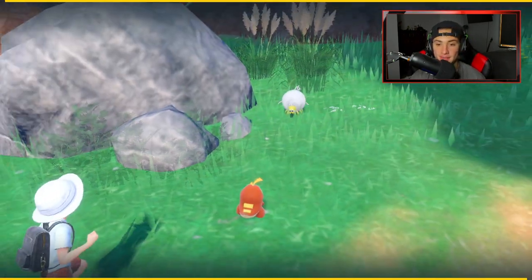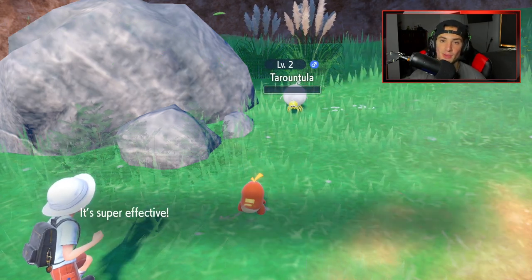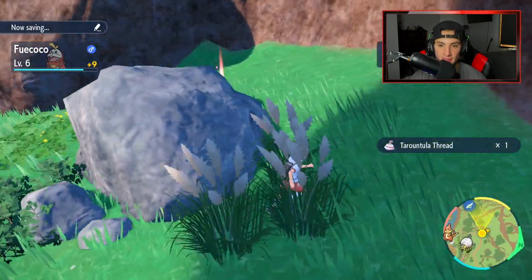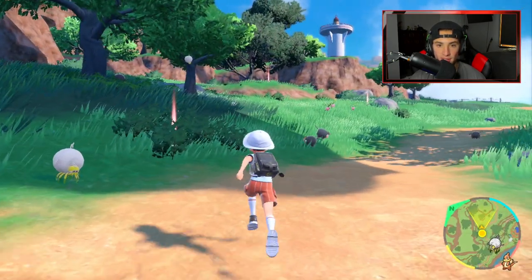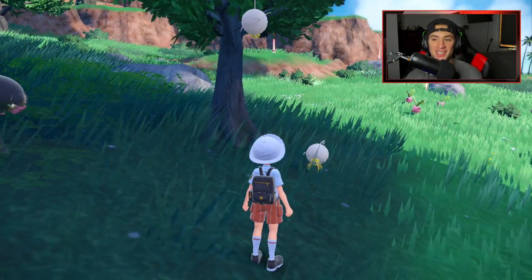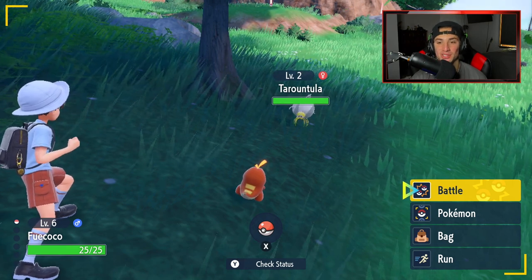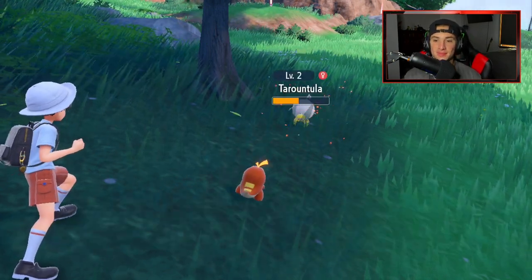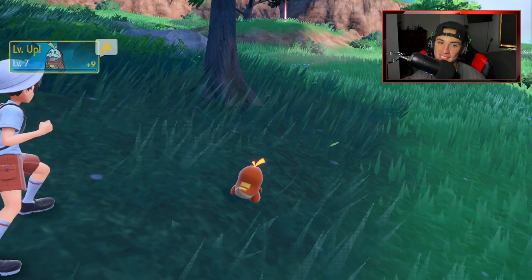Round is a 60 base damage Normal-type move, so we don't get the STAB boost, but it does the same damage as Ember when Ember isn't super effective — since Ember is 40 base plus STAB equals 60. I'm stacking up on items: Pokeballs, Revives, Potions, all that good stuff. I also want to note the auto-battle feature — I thought I had to unlock it but I can already use it. I just run around and Fuecoco takes out Pokemon automatically and I still get XP for it. That is huge.